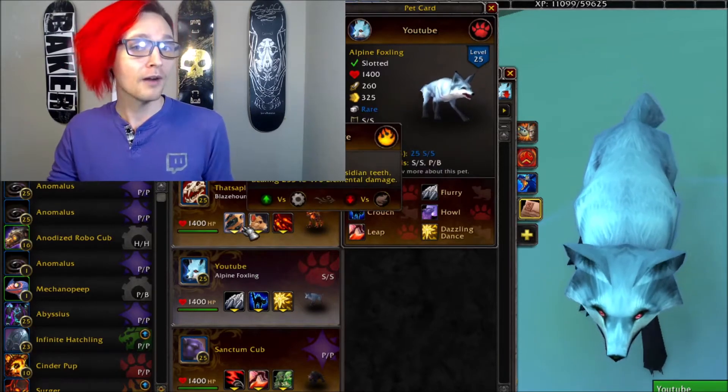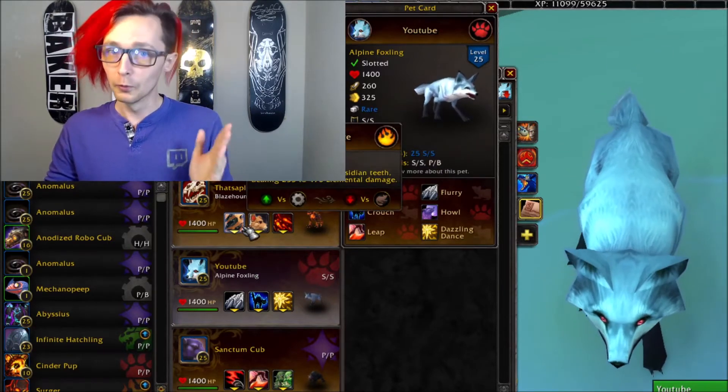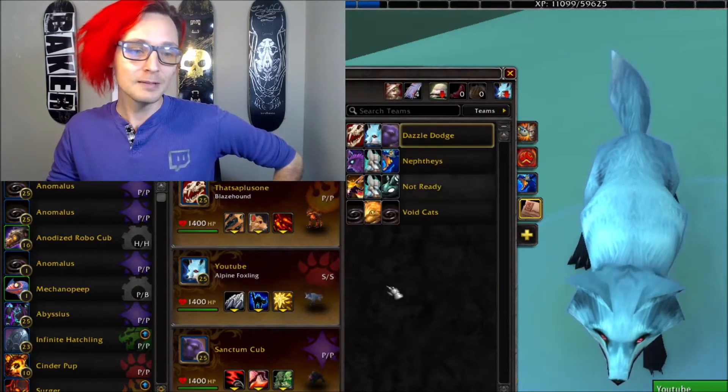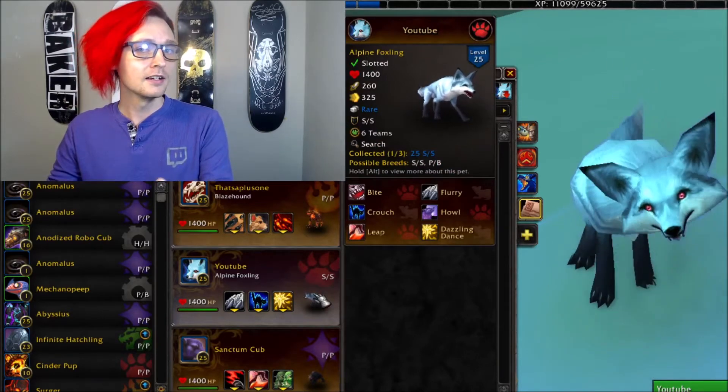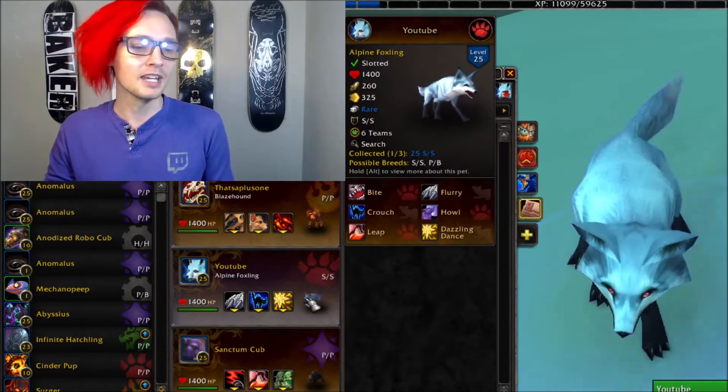That game will be so free because you have two pets in the back that still have massive dodges and are Power Power variety pets, which means they deal really, really big damage. So if you guys like teams like this, feel free to let me know in the comments below. But other than that, let's get right into the battle, see if we can win some games, and wish me luck. Here we go.